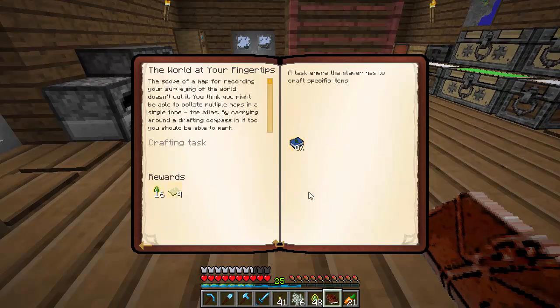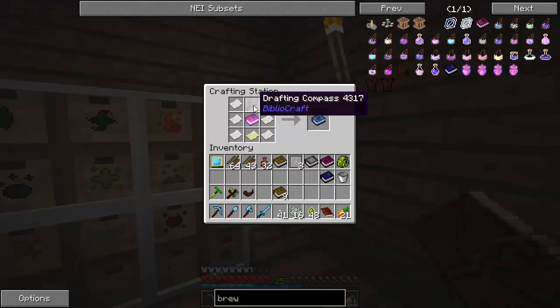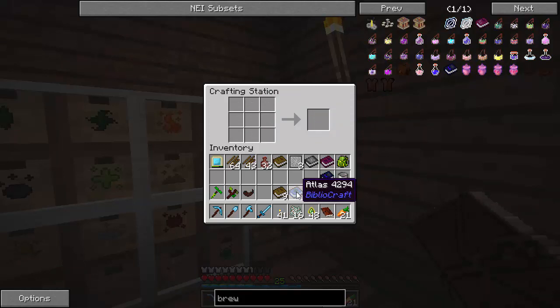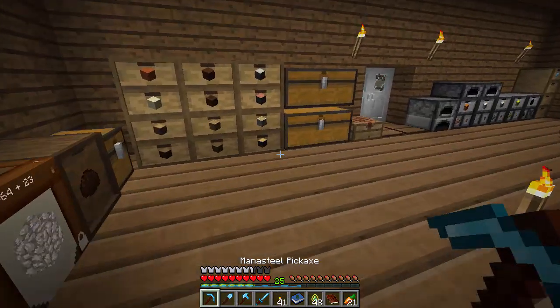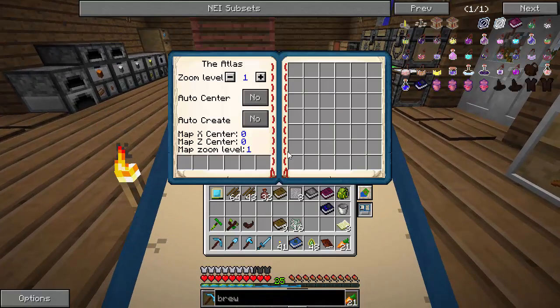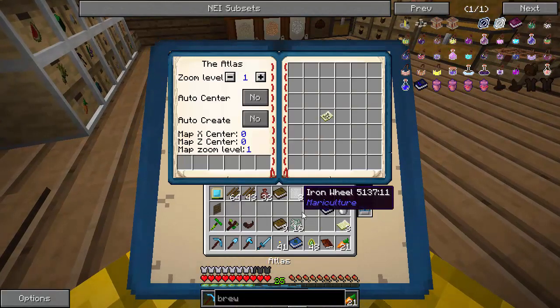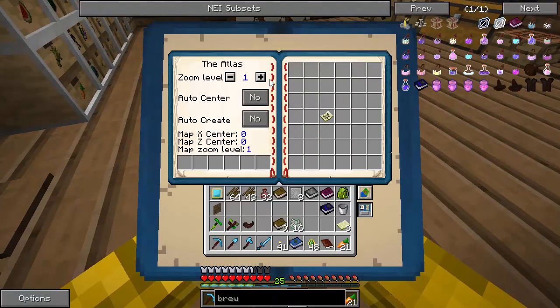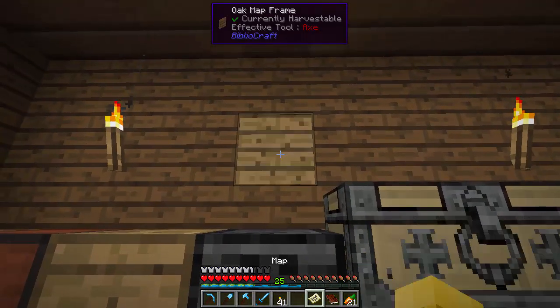The other quest is the Atlas. That costs a bunch of paper, an empty map, a slotted book — which is just a book with a label on it — and the drafting compass that we already created. It consumes a compass but we can make another one if we want. The Atlas is actually pretty nifty. You can carry around empty maps in it. Let's grab the map of this zone and put that in the middle somewhere. I tried to figure out how to select the map but couldn't work it out, so we'll put this one back on the wall.